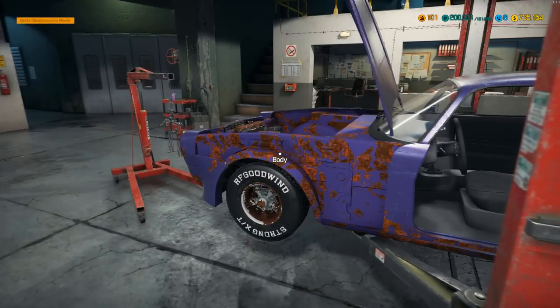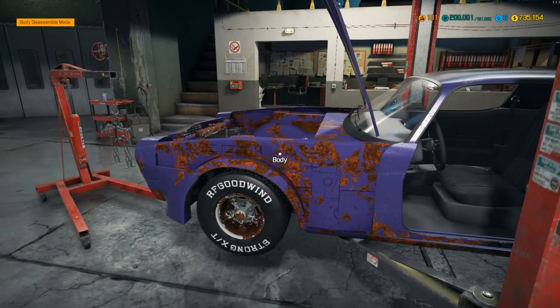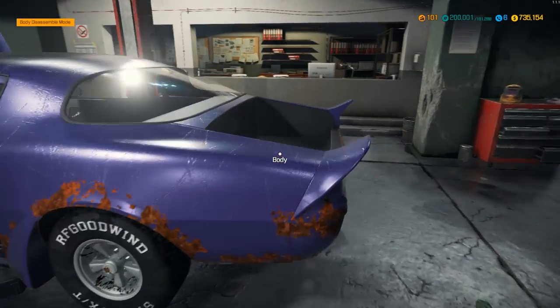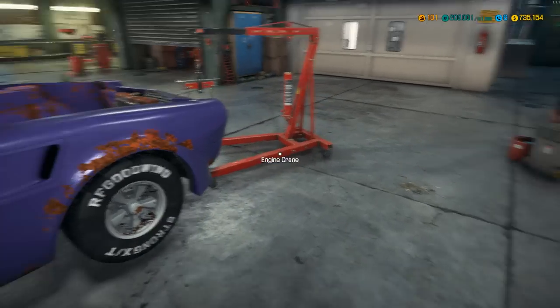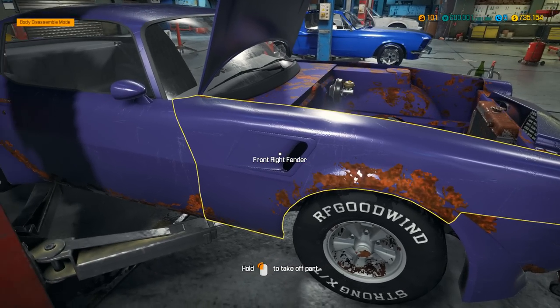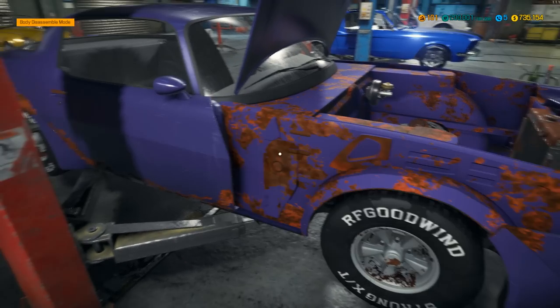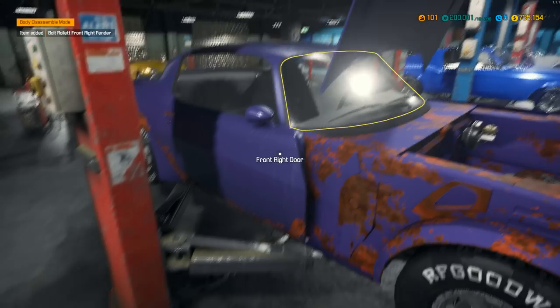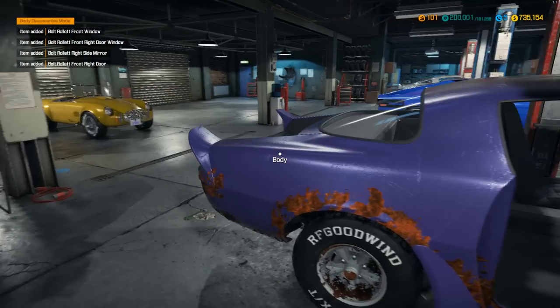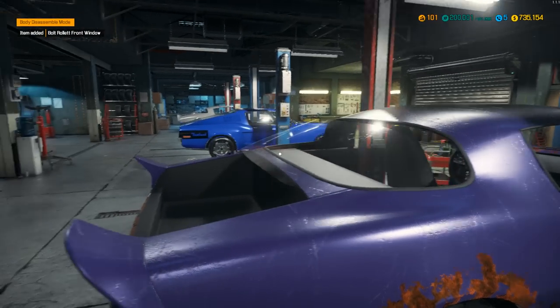I wonder if the trunk has a spoiler that goes across it as well — going to be really gorgeous. So as soon as we pull off all the parts, we basically start repairing the body. I wouldn't want to repair the body until all the parts were off. Let's go ahead and pull off all parts. I'm going to rebuild the engine another time. Let's get this disassembled — the engine's pretty easy to do, it just takes a little bit of time.